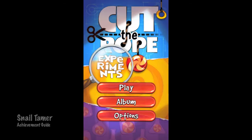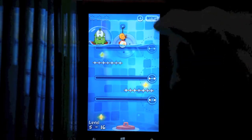Hey everybody, Sean here from FunFitGamiac.com. Here we are today back in Cut the Rope Experiments grabbing the Snail Tamer achievement. This grind has to be done with the snails. It's best done in Bath Time level 16.